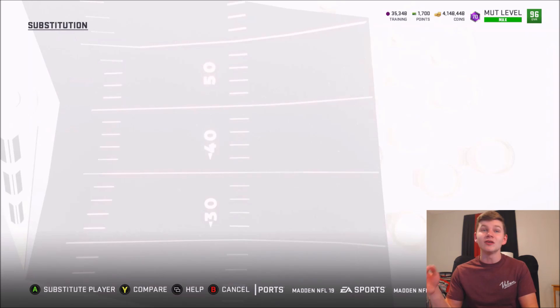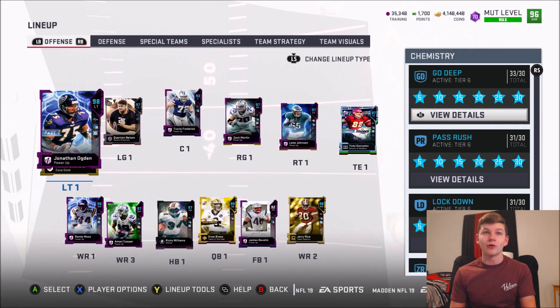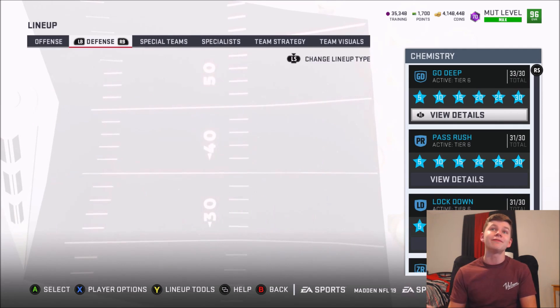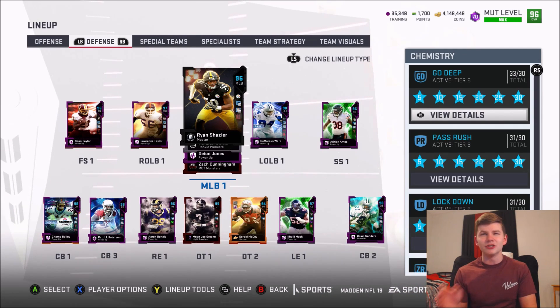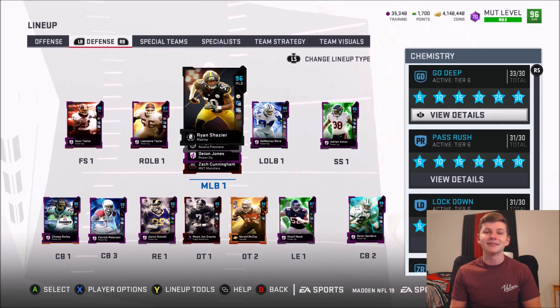If you guys want to take a look at the rest of the offense, you guys see the team with the new Quentin Nelson at left guard — of course the Ricky Premier version. And then defensively, no new pickups yet. This should be going up before the shopping spree, but that being said let's get into the gameplay.